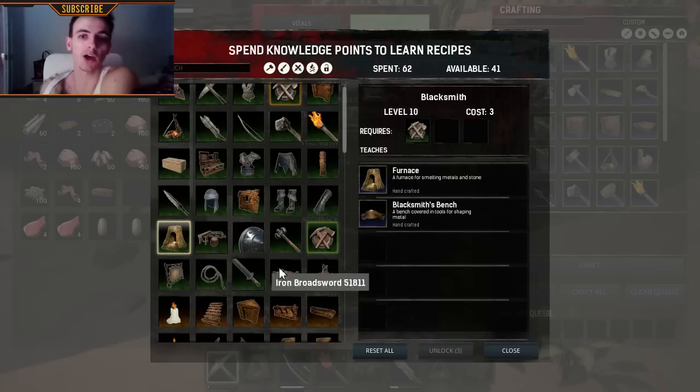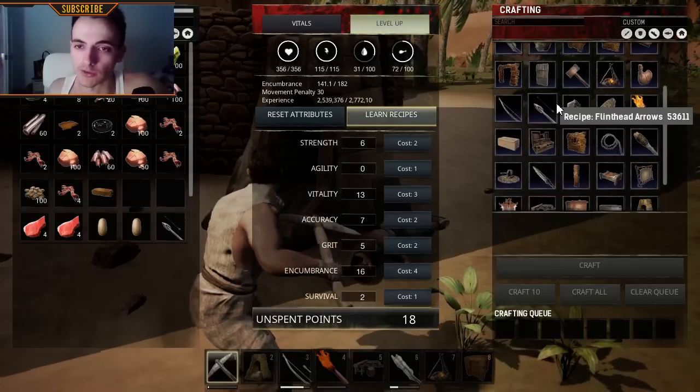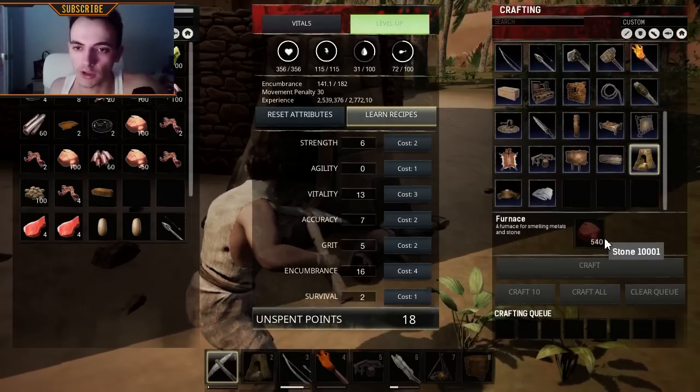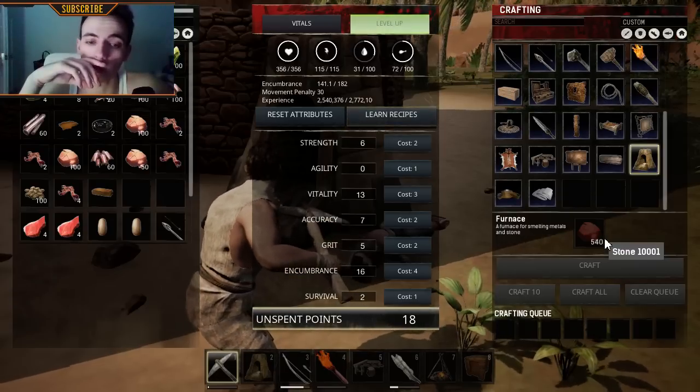Alright, so now you just go into your recipes on the right part of the game. Go here. Just get 540 stones, which seems like a lot — and it is.